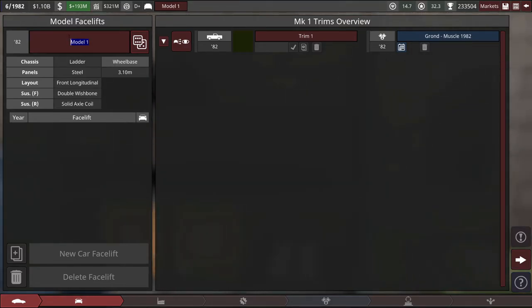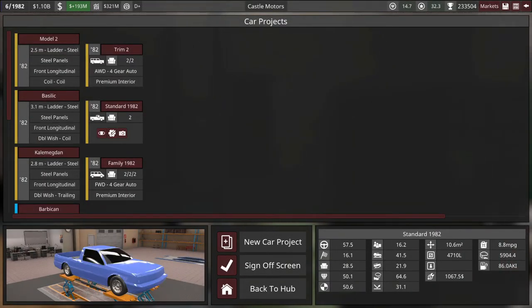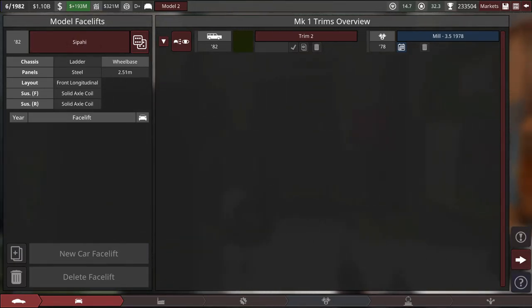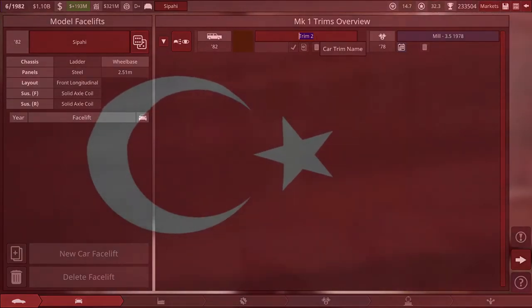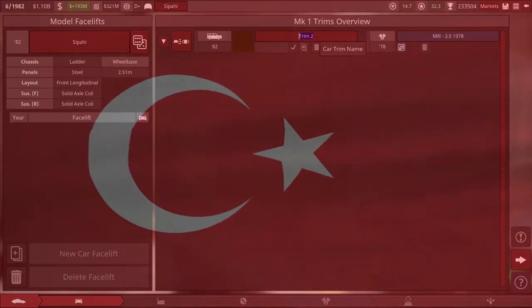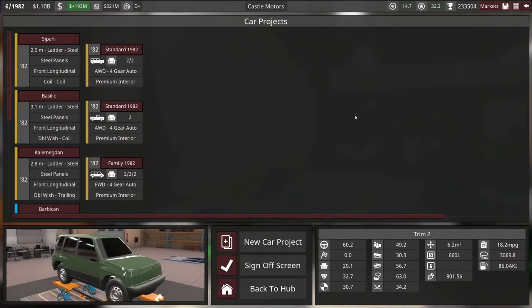Now I have to name the car itself. Keeping with our somewhat Ottoman naming theme, how about the Basilic — it's a famously large cannon. I think that's a good namesake for our muscle car. And for the sport utility vehicle: Sipahi — someone in the comments, tell me how to pronounce that — it's a name for a variety of Turkish cavalry. I didn't quite anticipate such an aggressive swing away from the American theming of Castle Motors, but there are just no castles in America — that's the problem. I'll make a facelift maybe with a nicer and a less-nice interior version to cover those multiple markets.